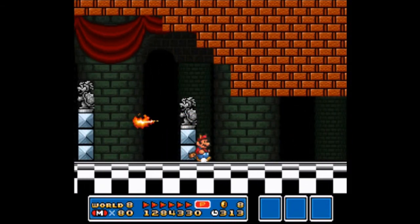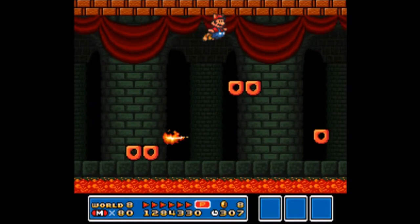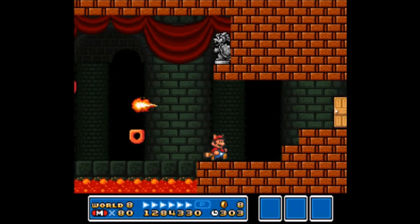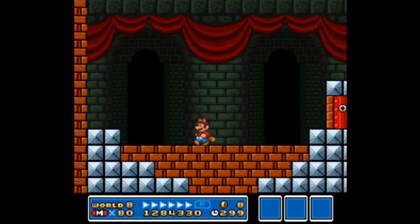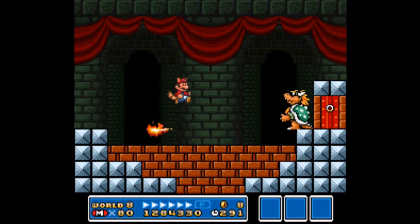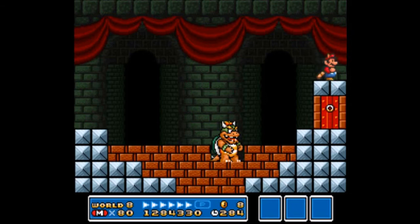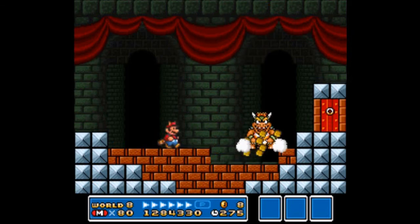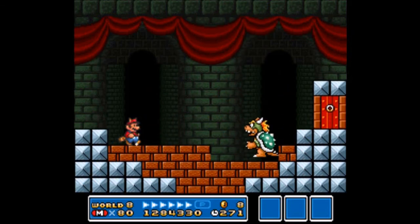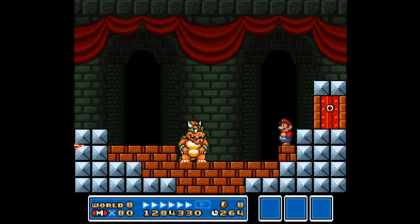Let's finish this and be done with it. We're going to end this battle once and for all. Come on, Bowser, do your worst. I think you're supposed to run under him instead of trying to jump. I was just playing with death right there. I ran into him like a dunce.